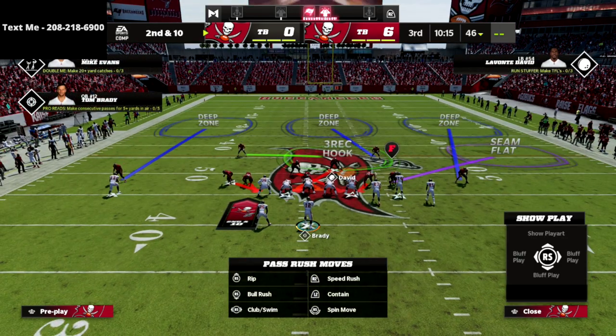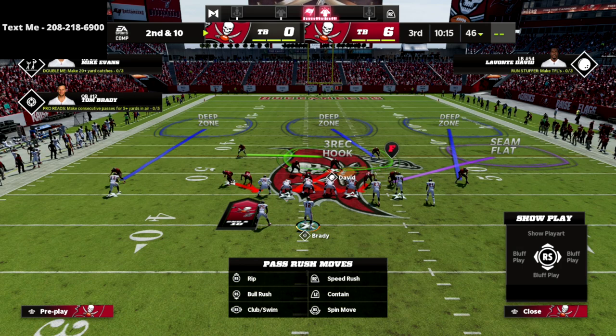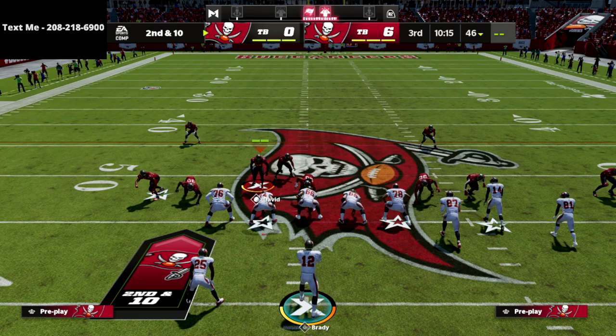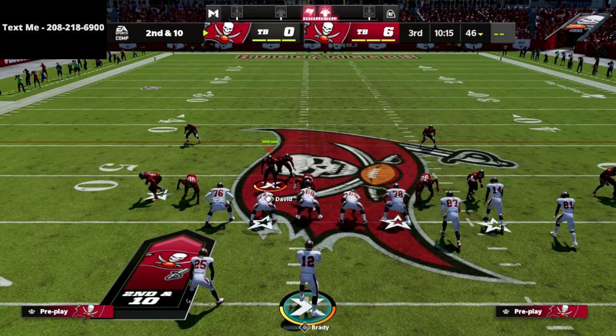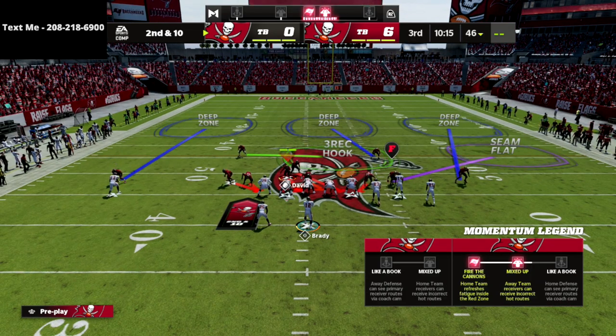My base setup is to spread my line, crash my line down, and show my blitz. That's the base look we're going to give people running Gun Bunch. The next thing I want to do is bring my user over here — this is going to help me send pressure and stop the run. That's kind of where I want my user to be.